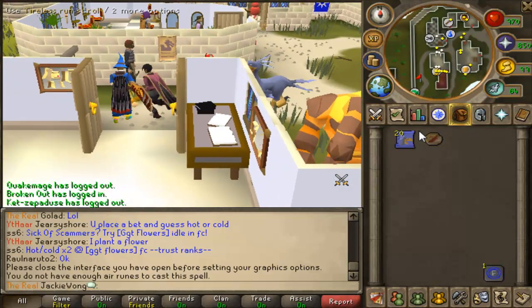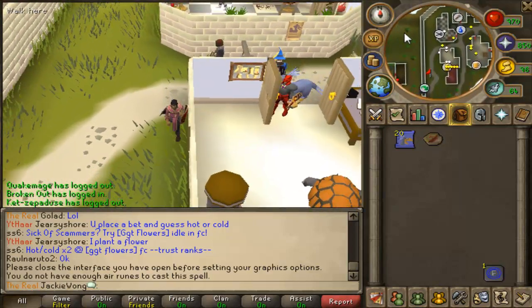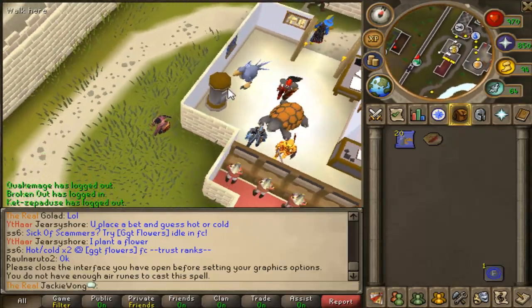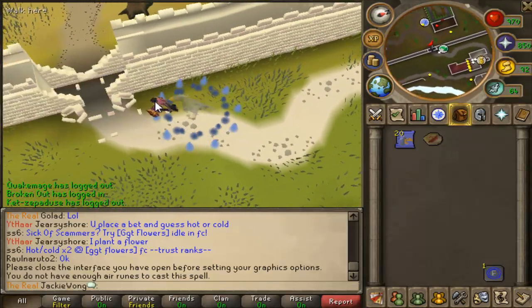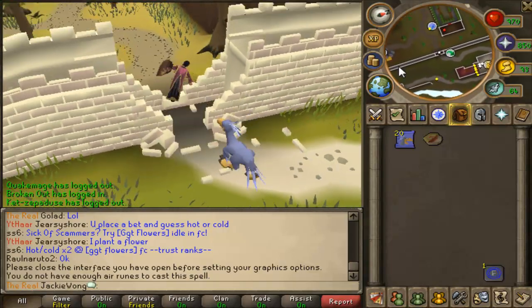You just want to follow this route — point your mouse cursor north and run over here. You're going to need 5 agility to climb over the crumbling wall.